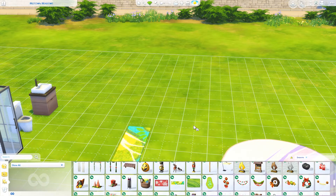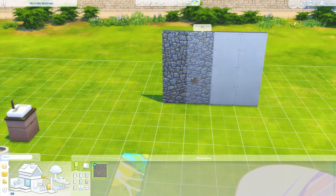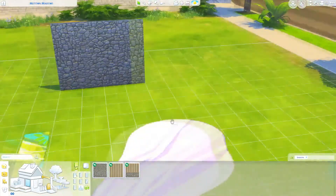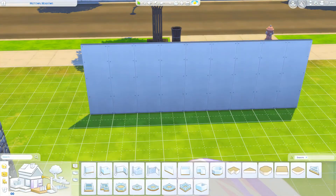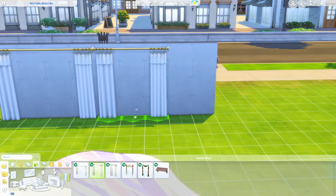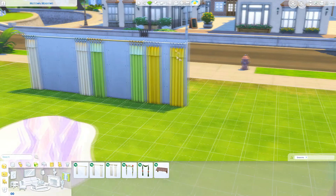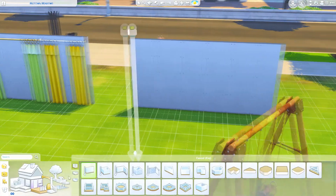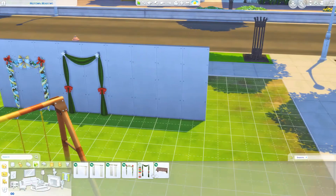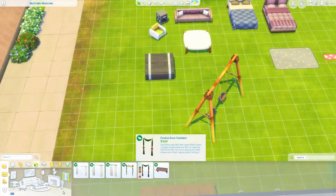You can see we're going through some of the items — not everything, just a quick example showing some of the colour swatches, because a lot of these items have really nice swatches. One observation is that some of these curtains are starting to look a little similar; we've got a similar design to the ones in Cats and Dogs and also City Living. But that really being the only downside, I think the Build/Buy mode section is really really great and I'm so happy with it.